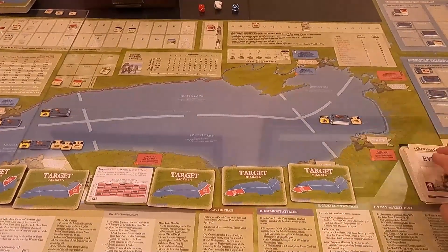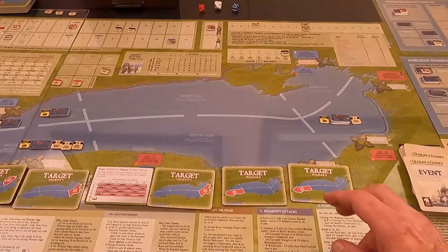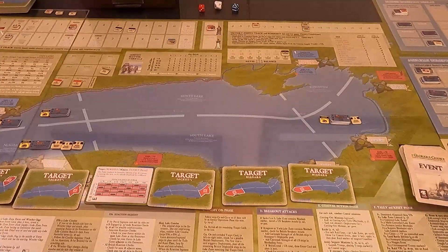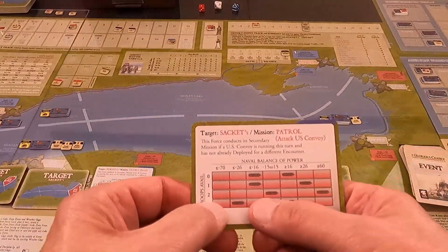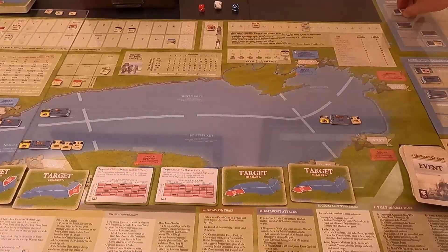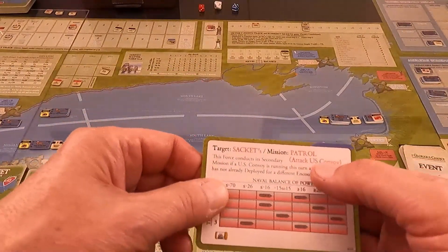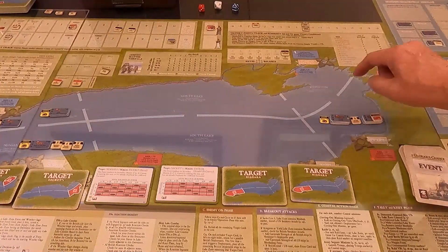We go to the third possible encounter — back up at Sackets Harbor again, which had fair wind. There is a possible encounter and I'm going to have the weather gauge again. Two troops available and they're going to deploy. This is a patrol so we're definitely going to have some action here.